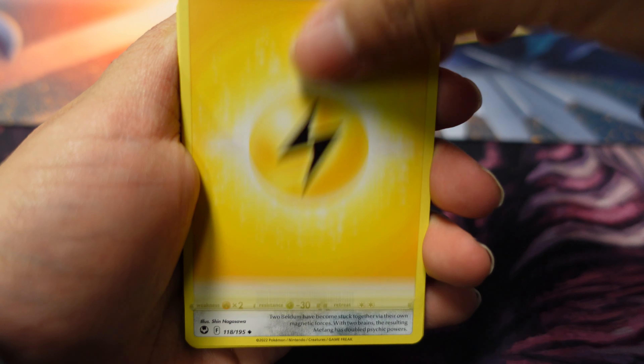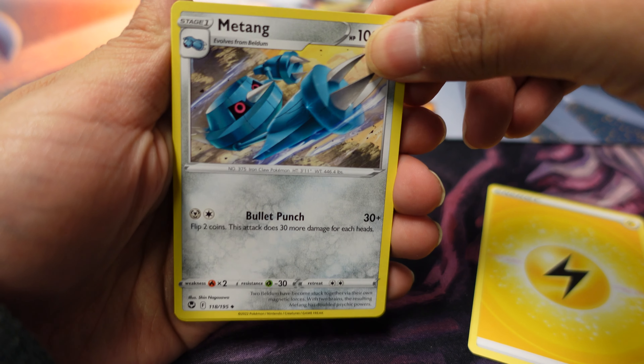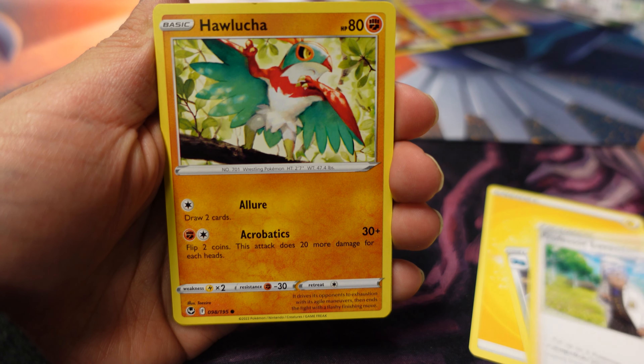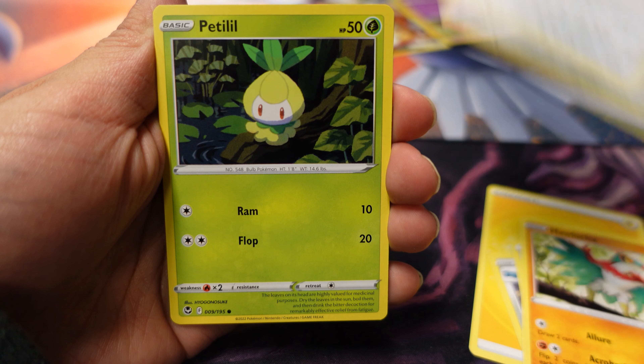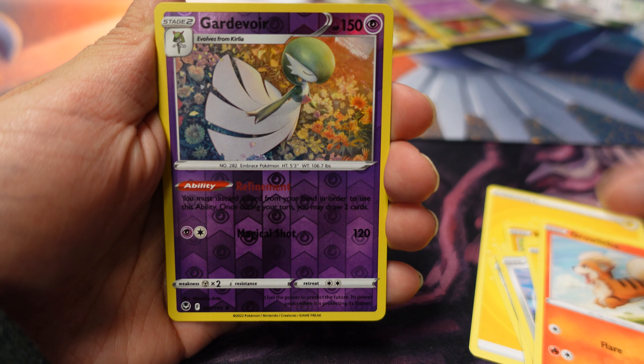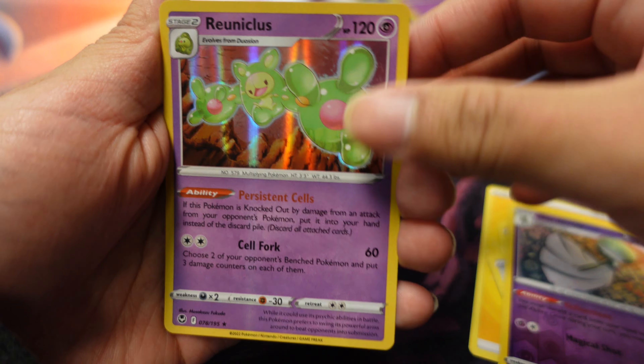Lightning pack! Got Draglock, Professor Alucha, Togademaru, Petalil, Pikachu, Growlithe, reverse Carnivine, and a Reuniclus.